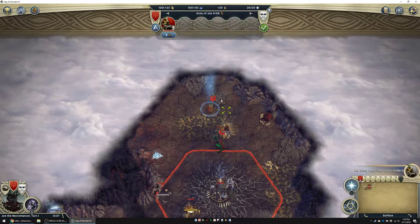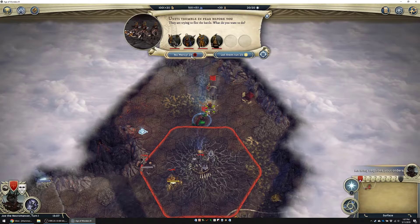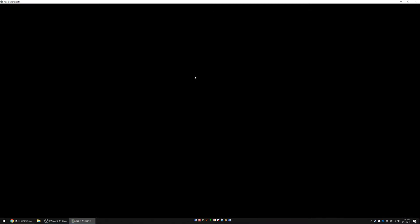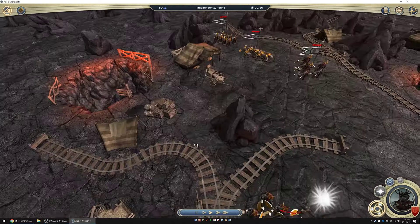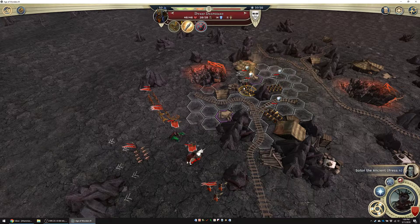I'm going to save these for later so that we can explore other sites and gain experience. So even though we're trying to keep things even, we do need the experience early on so we cannot hold off. They are choosing to charge, so it's mostly melee. We want to get a cadaver going right away.